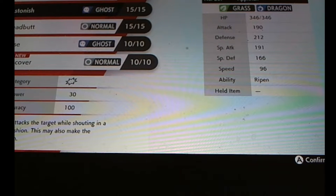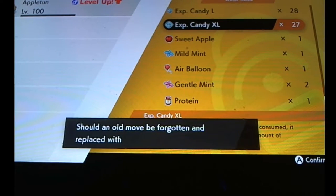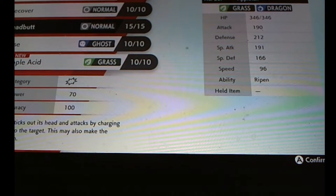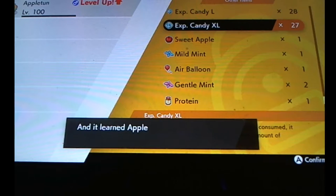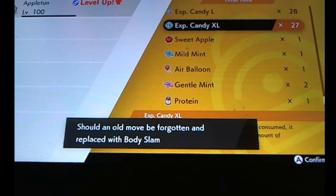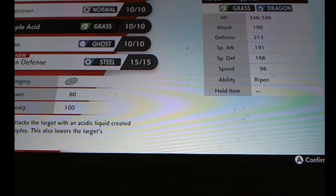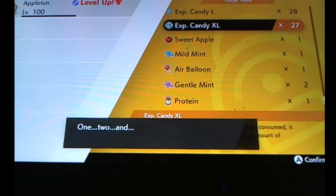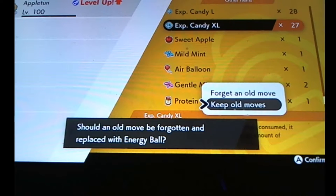I have my Appletun here — he is just awesome in general. I need Apple Acid for my moveset, so I'm gonna get rid of Headbutt for Apple Acid. My moveset will be Leech Seed or Recover, Apple Acid, and Iron Defense. I would give Dragon Pulse or Draco Meteor, but I saw a good guide that showed me this set, and I'm gonna keep it like this.